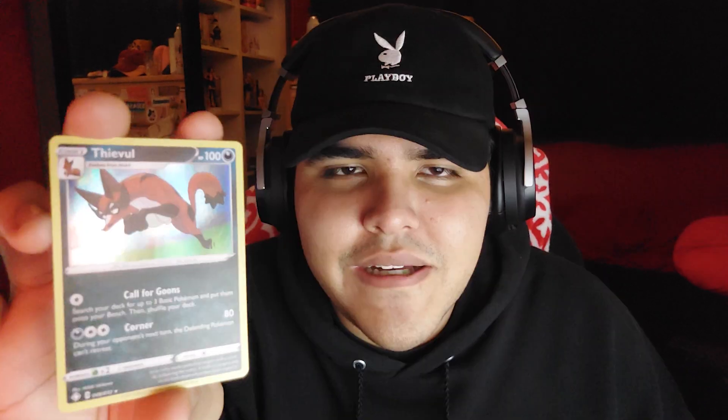Oh, a holo Luxray! I don't think that's a shiny, I think it's a regular Luxray holo — very cool. And a reverse holo Cufant. I'm getting a lot more pulls than the Astral Radiance box, for sure. A reverse holo Rapidash, and a holo Trevenant — I don't believe it's the shiny version. More Snom — Snom is sick. A Gossifleur, and oh — a holo Appletun! I think this might be a shiny because I think they're red normally, but I'm not sure.